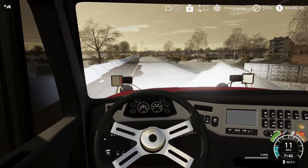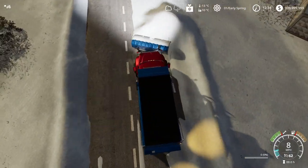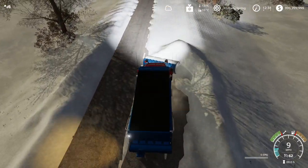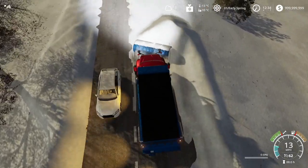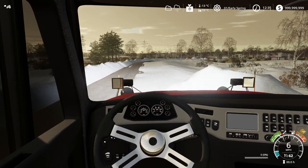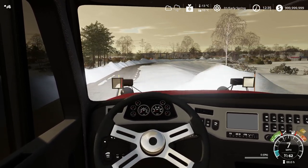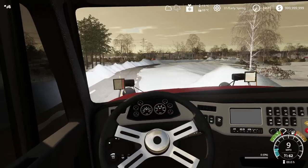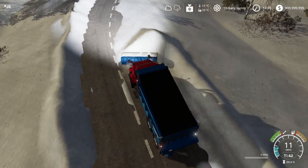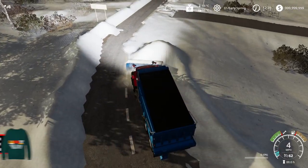The snow ridge here is quite tall — weirdly tall. You can definitely tell the truck is struggling, kind of bouncing, which we don't see often. We'll just go at a slower speed as long as we get the snow to the side. We're definitely gonna have to do another pass here.